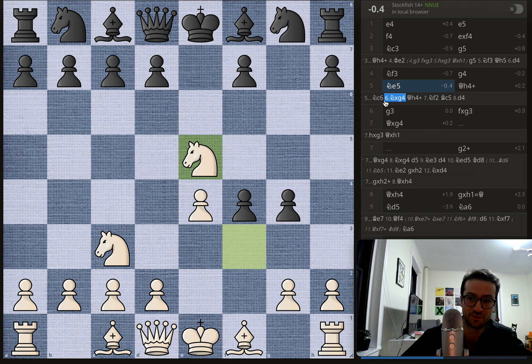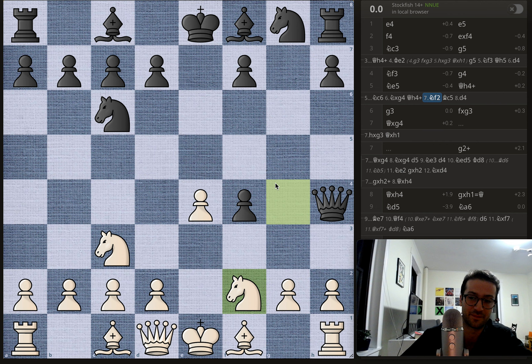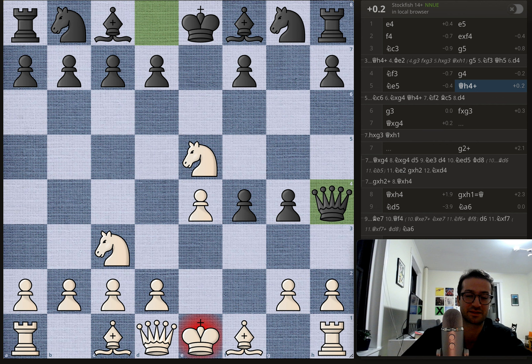Now that these two pawns are in the vicinity, Qh4+ is not as effective. The better move was knight to c6, threatening the knight, and then after the knight takes back on g4, you play Qh4 check. The knight blocks and then you have bishop to c5, and things are starting to look hairy if you're playing with the white pieces. That was the proper order of operations, but instead black goes straight to queen to h4 check.